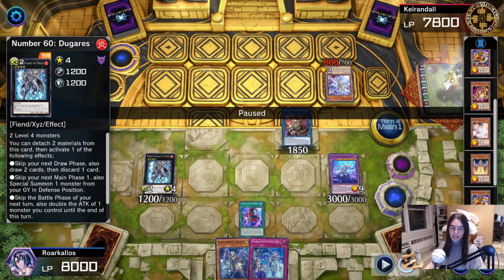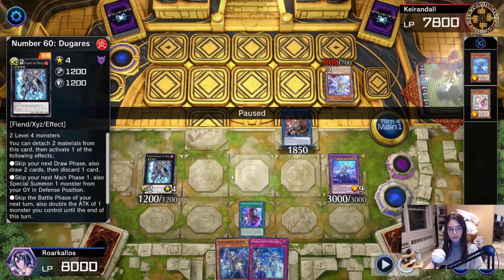Surprise surprise — the top deck was never going to matter. Milling Snow ensured that I had OTK with the help of good old Number 60, Dugaras the Timeless.